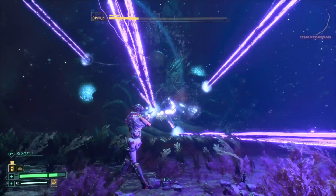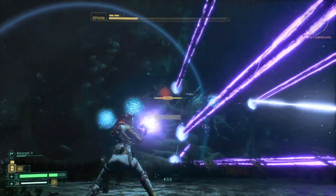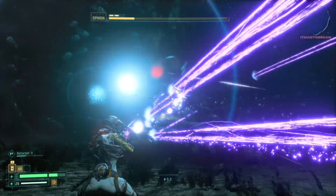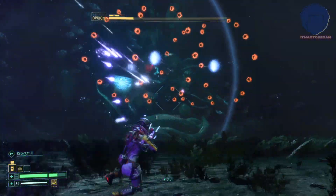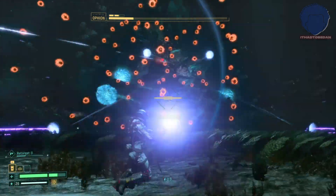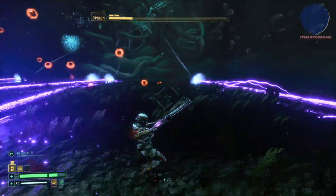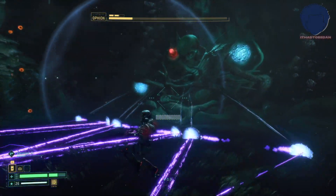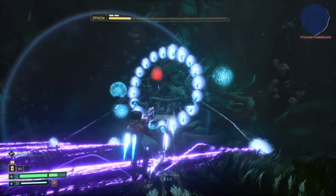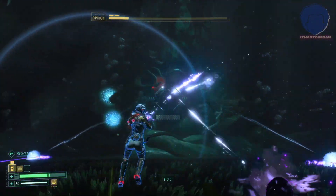These beams spawn at the top and come your way, so similarly to the previous beams you just want to walk to one of the sides and you should be safe and sound. Keep shooting, keep draining health. Some horizontal lines coming on the ground — just skip over them. I like skipping all the way to one side and then skipping back as they come in slightly diagonally.